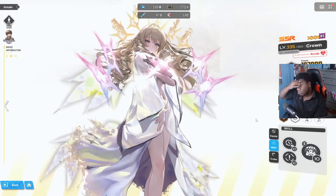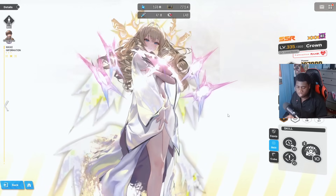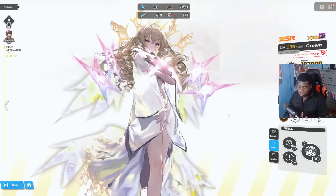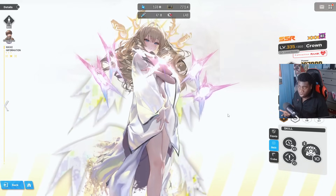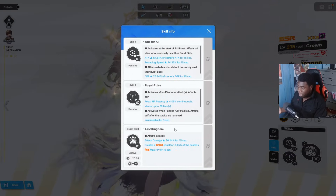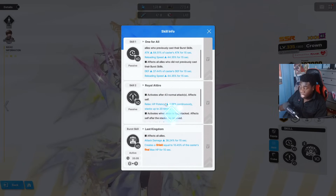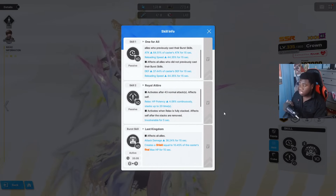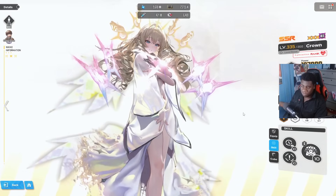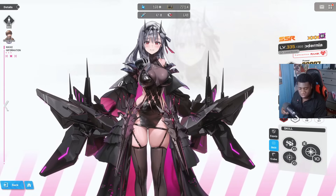Next is Crown — one of the top two characters you need to have. Crown is the only character in the game that makes whatever characters you're using significantly better just by being on the same team. She has a lot of attack buffs, reload buffs, defense buffs, and gives a shield. If I had Sole just as a DPS without Crown, Sole wouldn't go far, but with Crown, Sole does so much more.